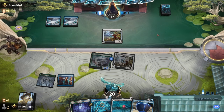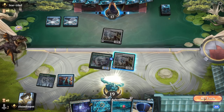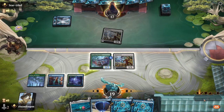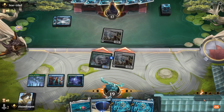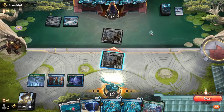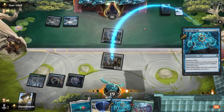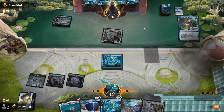Is this a mono-blue build? Yeah, I don't see any reason to cast anything at this point. No, we're not gonna do that at all. They have another Fading Hope because of course — sure. You're gonna bounce that and I'm gonna Discover three.